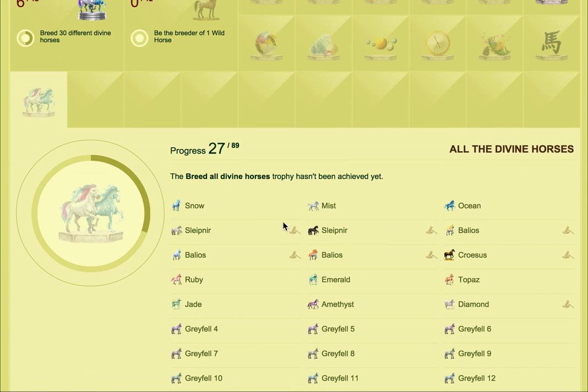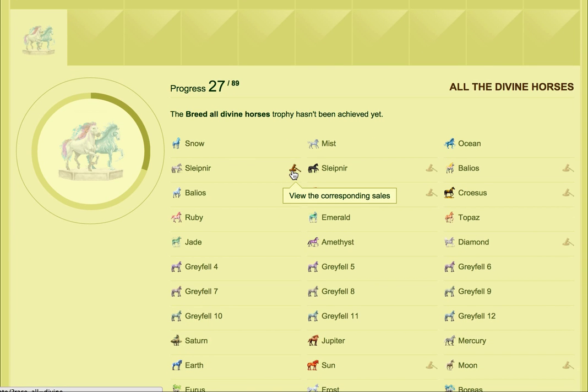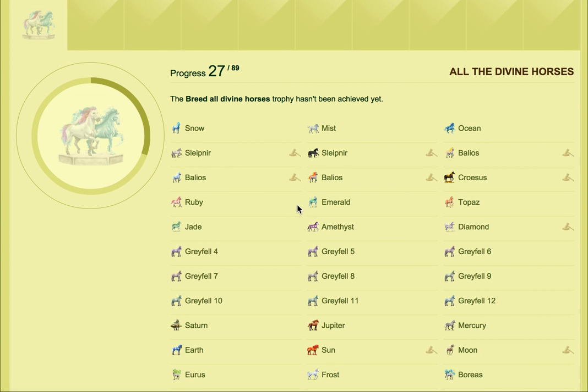The ones with the little thing that says 'view carbs, bunny sales' — that means they potentially could be sold in the direct sales or the auctions. You can click there and have a look. There may or may not be horses for sale. Just because this is here doesn't mean somebody's selling it, but it does mean these ones are saleable.